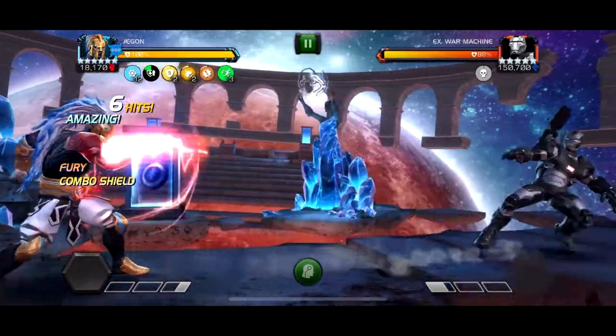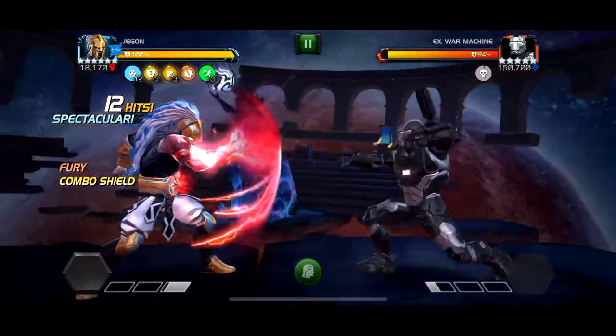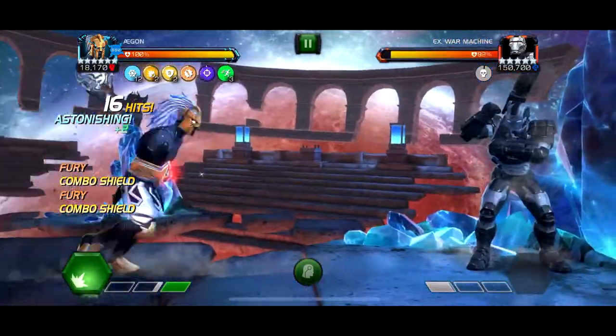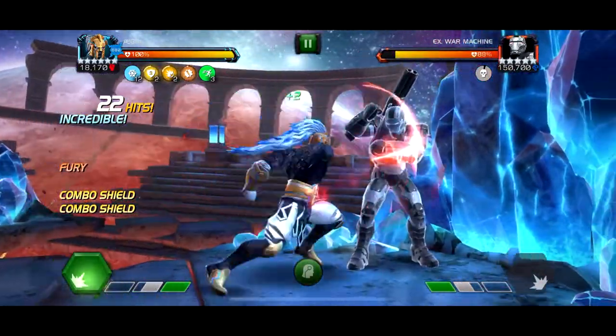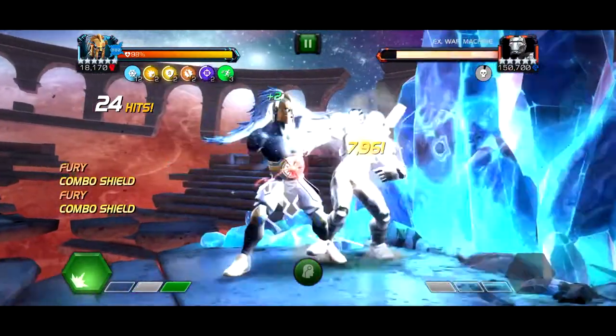But next we're going to the War Machine, and you see the healing — heal and spec up to full. I like to run the Nick Fury with Deadpool synergy in Labyrinth, because you just get free heals. And Aegon can do like every fight, so might as well top him up at the start of every fight.